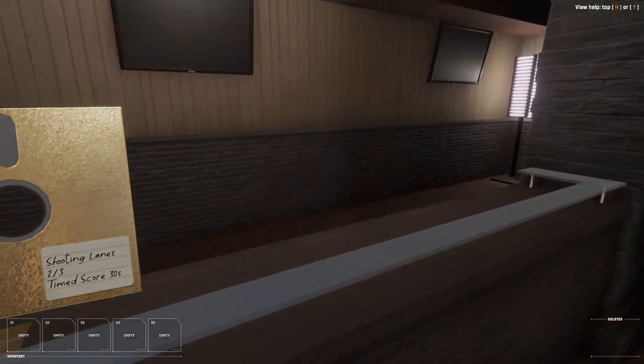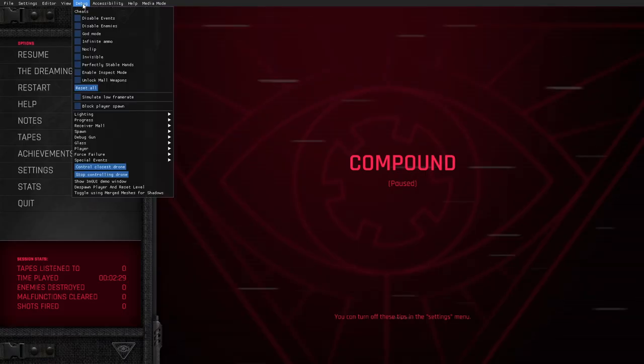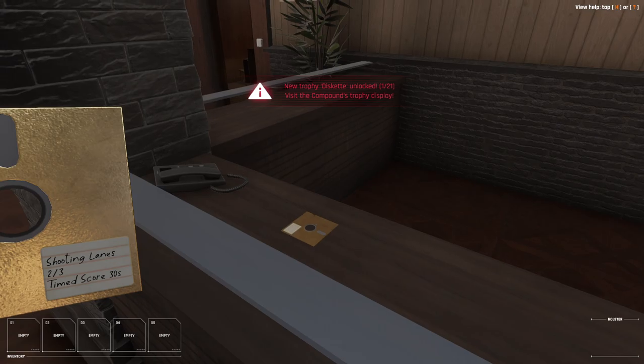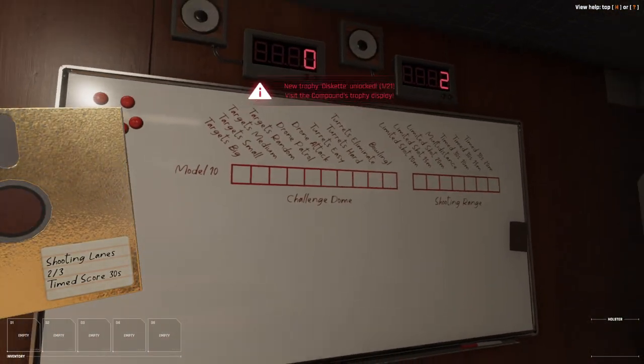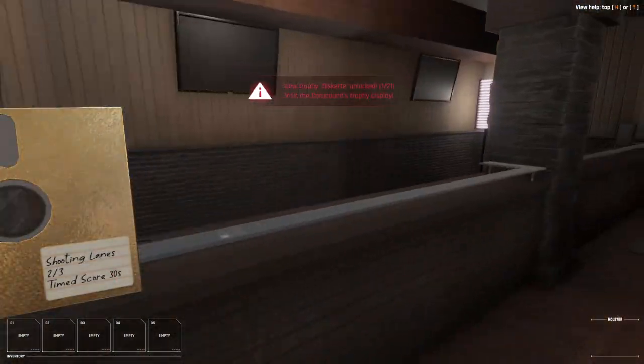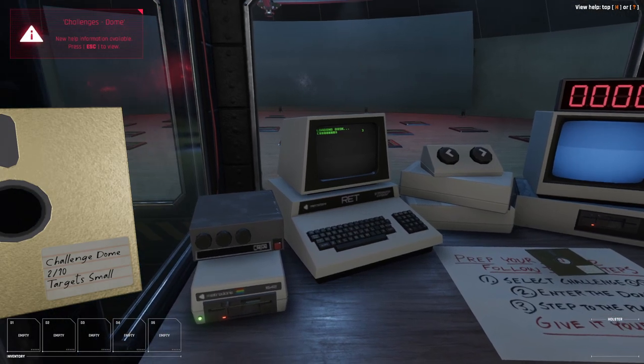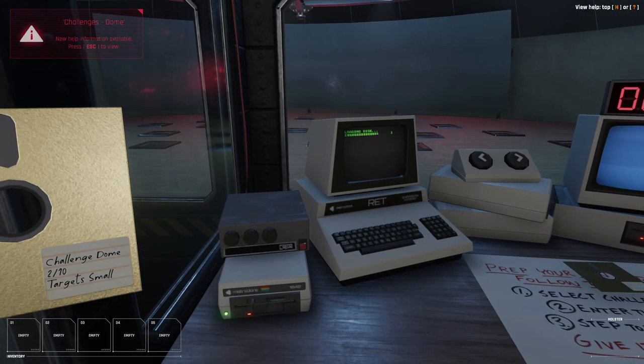Let's see what happens to these golden disks that unlock the challenges while we use the cheat. Debug receiver mall, unlock all challenges. All challenges are now unlocked, but the golden floppies remain in the scene. You can ignore them or feed them to the disk drive here — it shouldn't change anything, but it also shouldn't break anything.